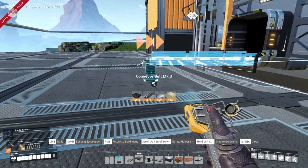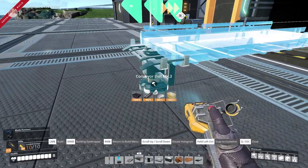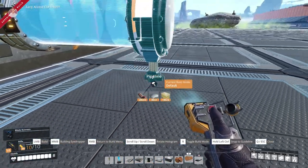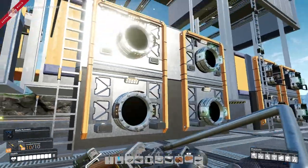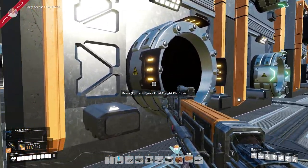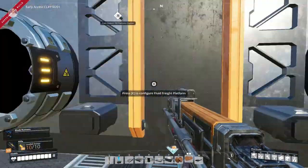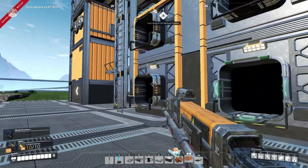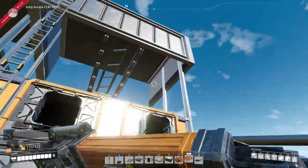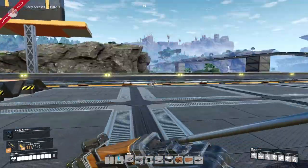These two are inlets and these two are outlets — same with the pipes. Pipes can actually go both ways, although this does look like an inward connection. As you can see from that arrow, those are outlets, and these would be inlets and outlets, same with these inputs and outputs.